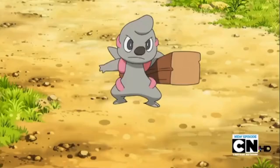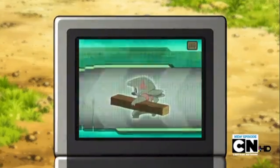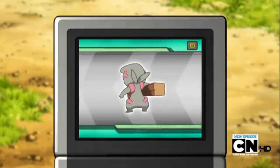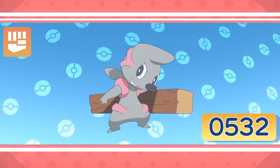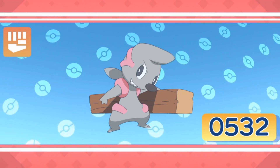Never seen that Pokémon before either. Timber, the muscular Pokémon — Timber always carries a wooden beam when it can easily lift its heavy burden. It is close to evolving. Timber, the muscular Pokémon, a fighting type, is always carrying squared logs. It impulsively shows up at construction sites so it can help with the work there.